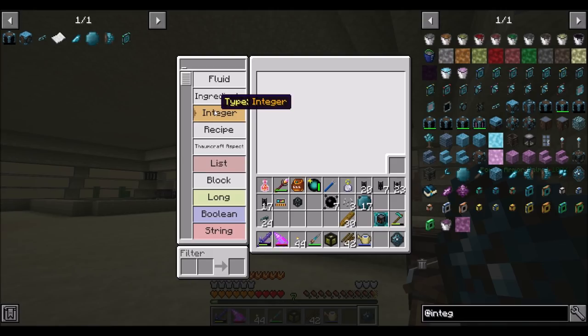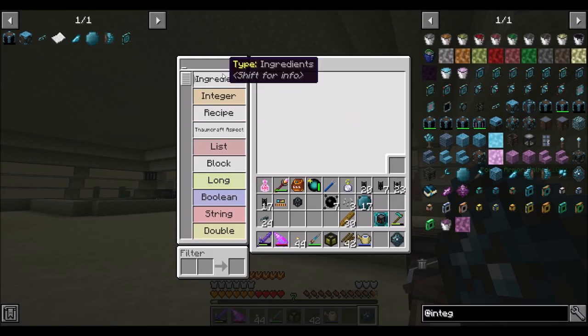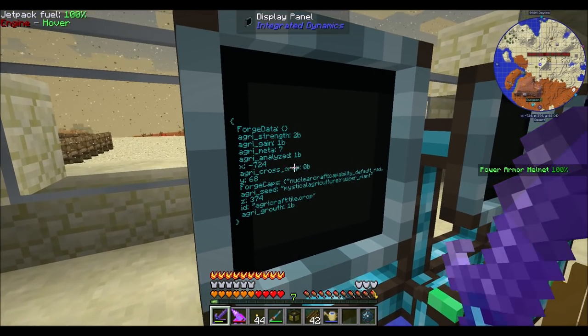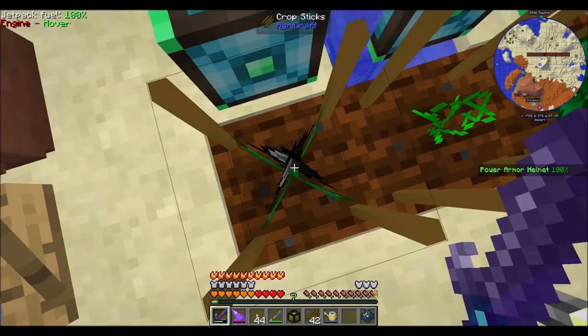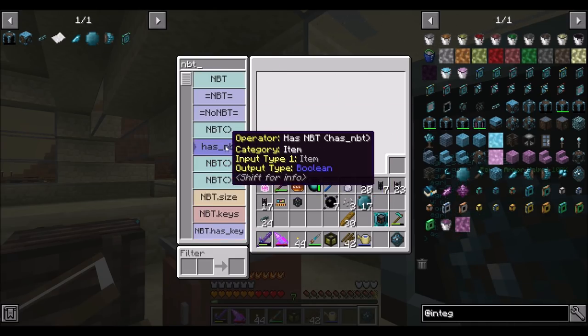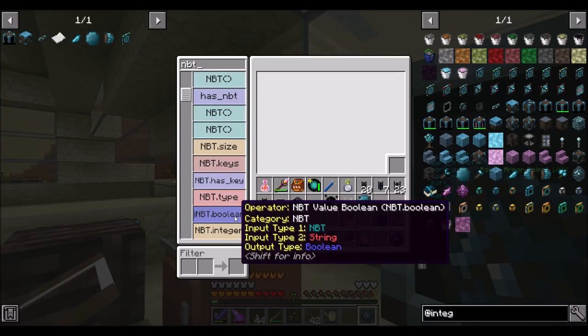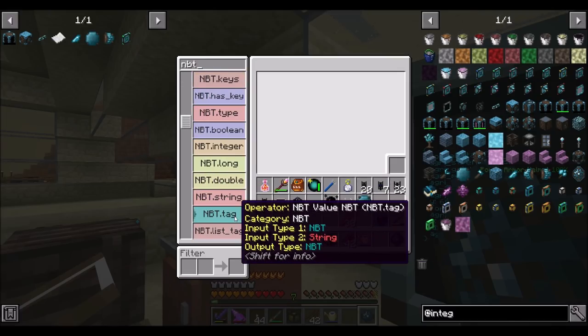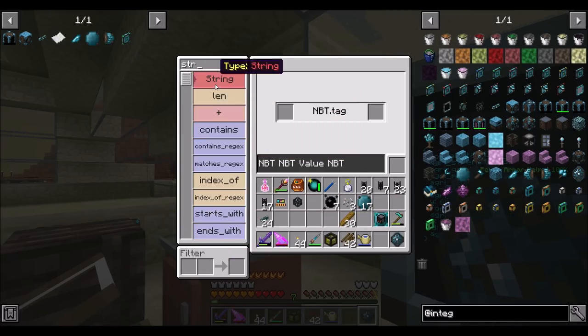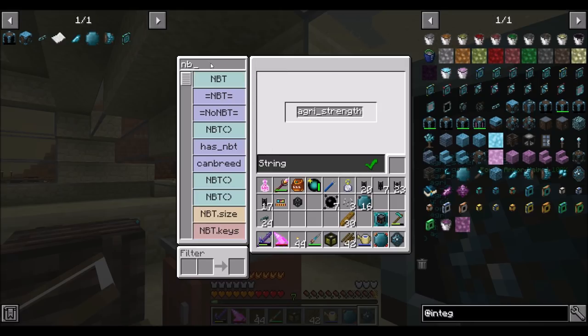What we're going to want is NBT tag information. And what we're actually going to say is I want agri_strength — let's get that information out first. So NBT tag — first I want strength. I need string: agri_strength. So that's going to be the string of what we're looking for.